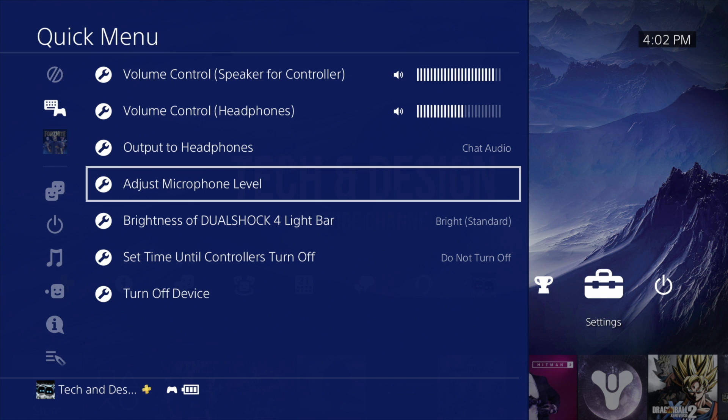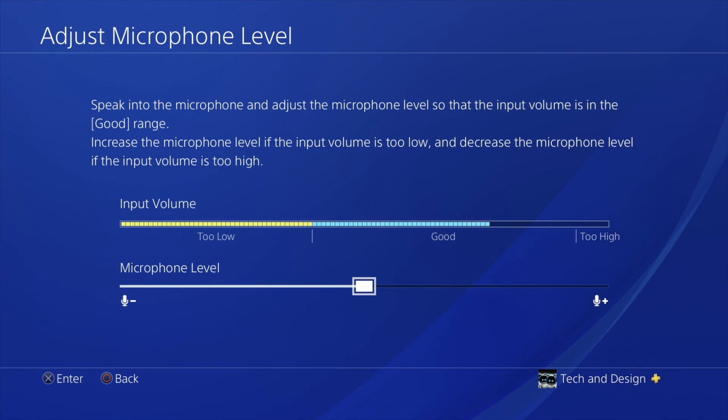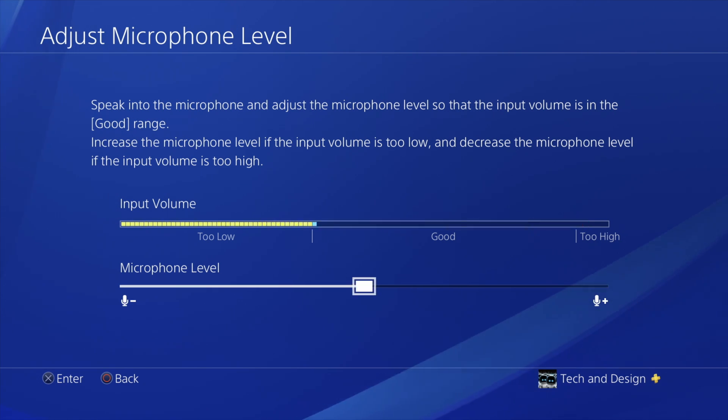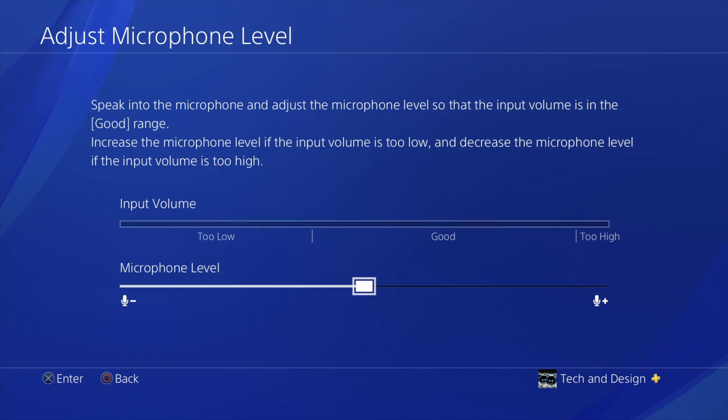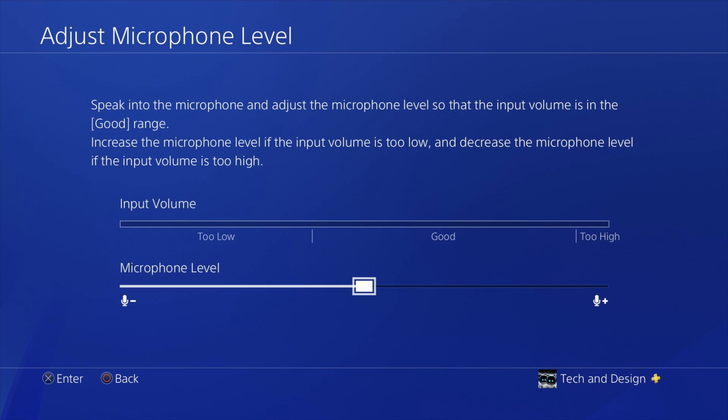The second thing we have to do is adjust the microphone level. For some of you, you may see that you have problems — maybe it's a little bit too sensitive, or in other cases it might not be sensitive enough. From here, we can move it all the way up so it's really sensitive, or move it to the middle. It's important to mess around with that. If your headset is really loud and people are telling you they can hear an echo, just put your microphone level down and that way you won't have that echo.